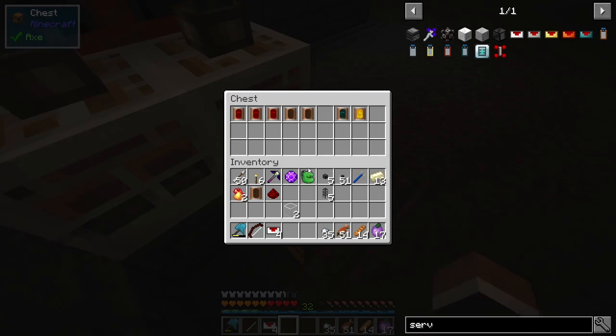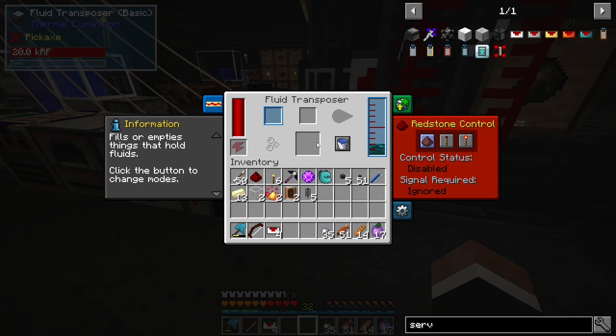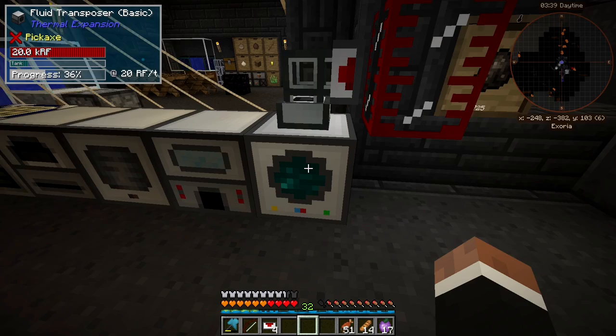We need resonant ender. We have two buckets in here and we're gonna need to transpose about eight of these, I think. That's gonna take a while, but once we're done we're gonna get our end stone — I'm excited already.